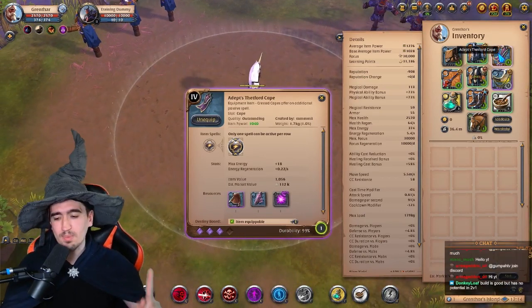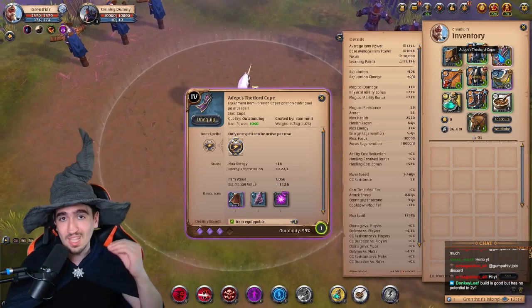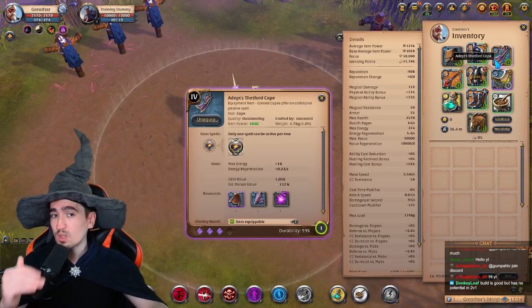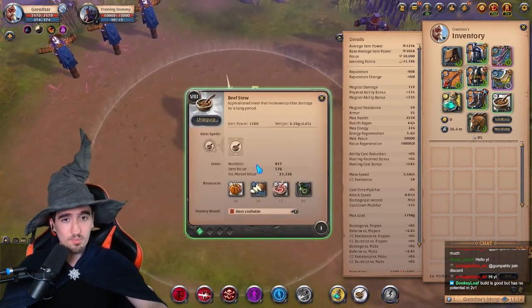You want to have a Thetford cape — here is where some people might disagree. Some people like Kallion cape, some people like Mothro cape. I prefer the Thetford cape for the extra damage, but that makes this build very much a glass cannon. What makes up for that a little bit is the resistance potion, and as for food, you want to have beef stew.